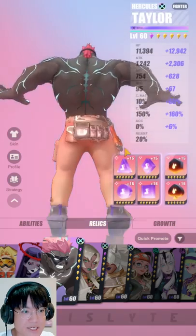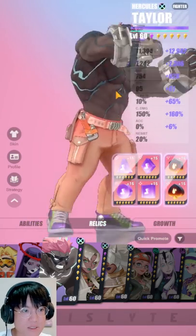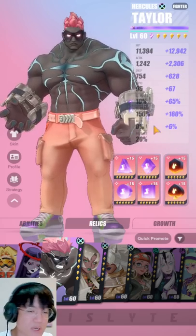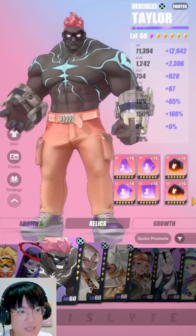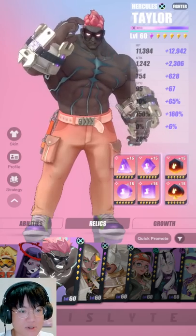Now here are the stats of my Taylor, who is one of my primary DPS espers in PvP. He has decent speed as always, a good chunk of attack and crit damage, and that's about it. You might want to have a little bit more accuracy if you can manage it, but it's not the end of the world if you do not. He's still going to perform really well.